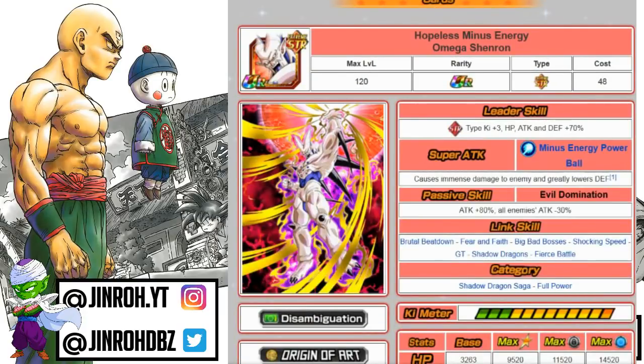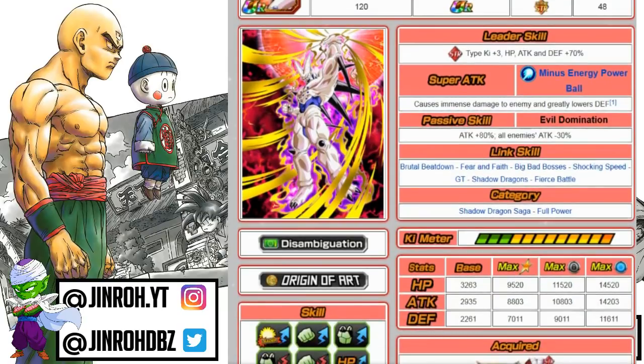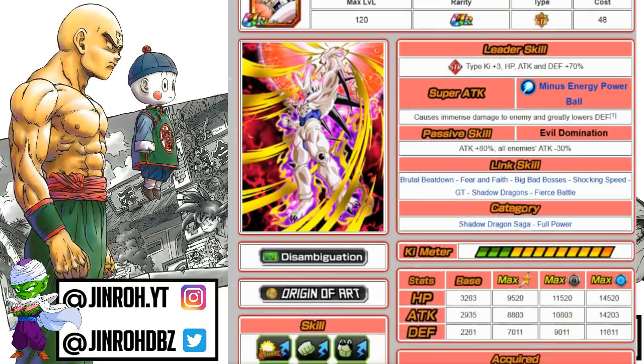Moving on to the Extreme Strength Omega Shenron unit. This one is overshadowed by the physical counterpart, because the physical version is the Shadow Dragon Saga category lead and is much better. This unit is still decent, but I wouldn't necessarily recommend getting him with the Bluestone. He does have immense damage for his super attack and greatly lowers defense. Attack increase of 80% and all enemies' attack minus 30% for the passive, so he has a balanced skill set that benefits the rest of the team — useful for Battle Road. Link skills include Brutal Beat Down, Fear and Fade, Big Bad Ballast, Shotgun Speed.